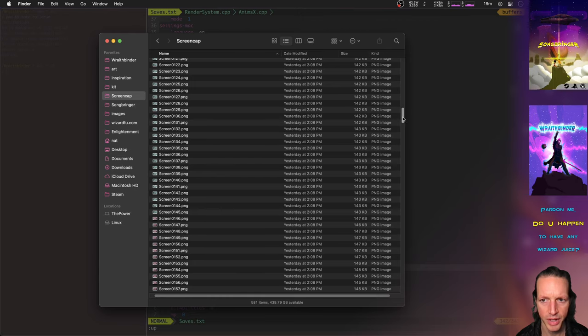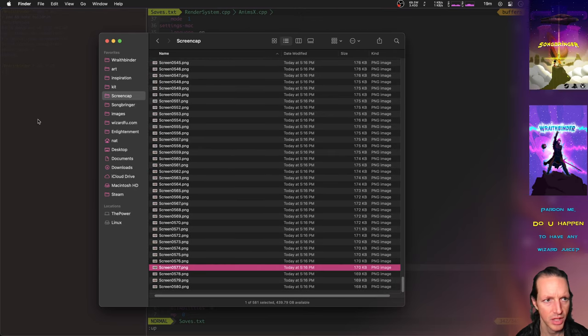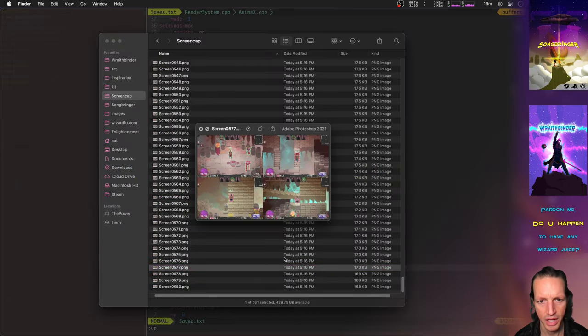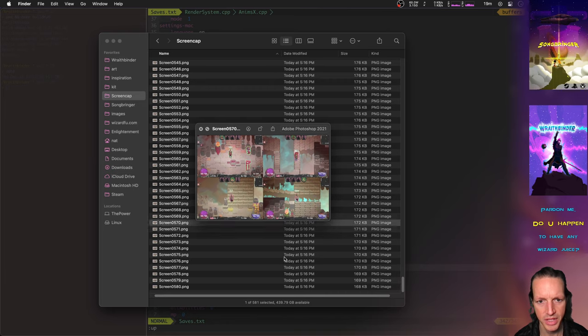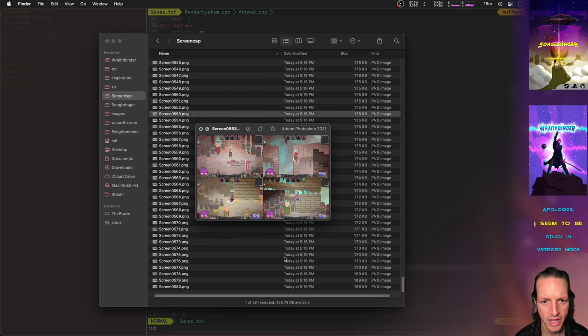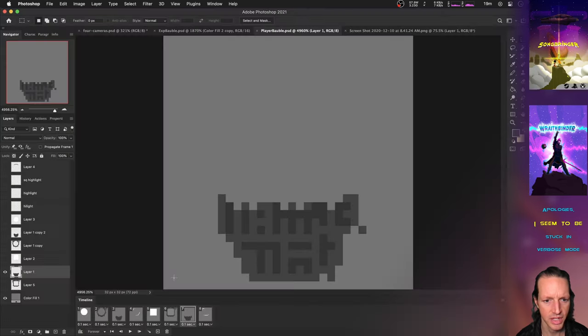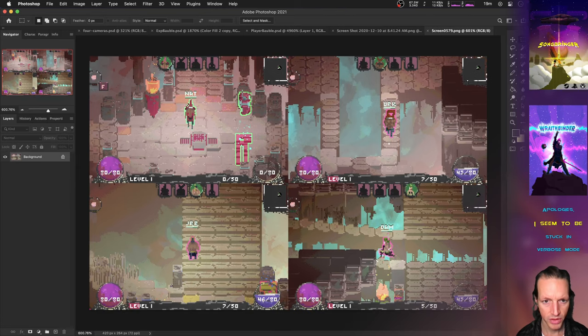Let's take a look at the screen cap folder. These are the latest files from around 5:16pm. Here we go — it's actually recording the entire screen. This is actually rendering at the game's resolution and outputting a PNG file as fast as it possibly can, which is 30 frames a second — plenty good for making GIFs. So it's pretty cool that I can record GIFs even with this four-camera mode.